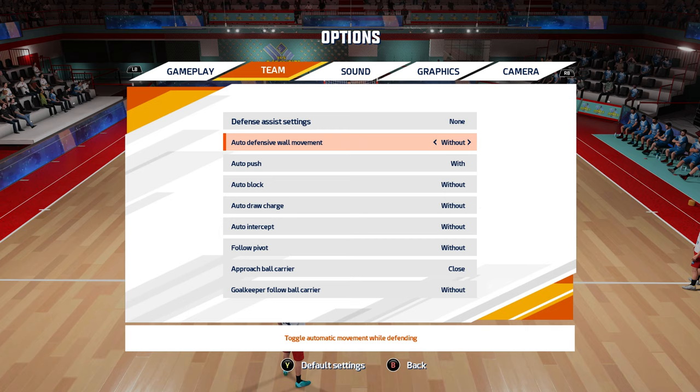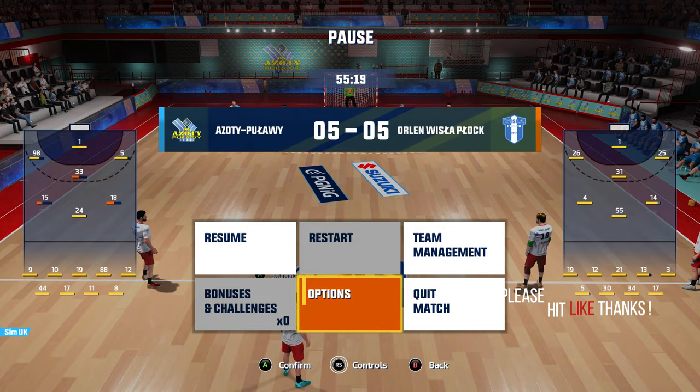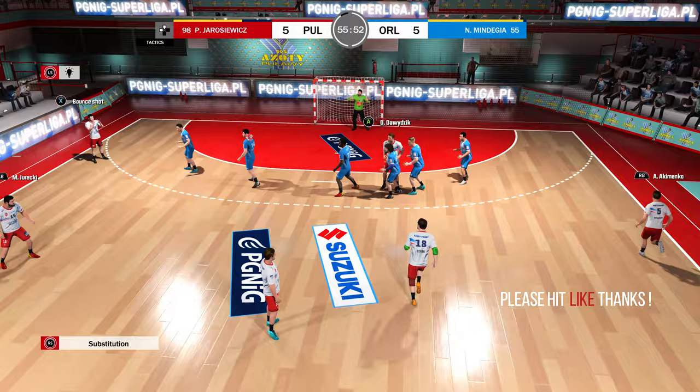Defence assist settings — none. Without — why is there auto push? I see, OK. Approach ball carrier. We're going to have to get the keeper at least following the guy with the ball. What chance have we got otherwise?